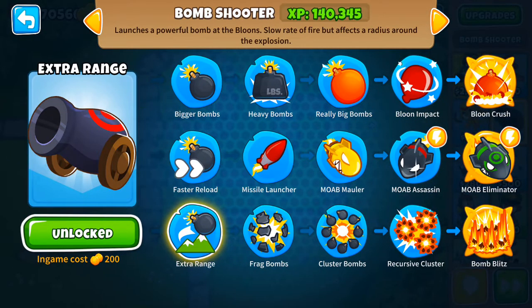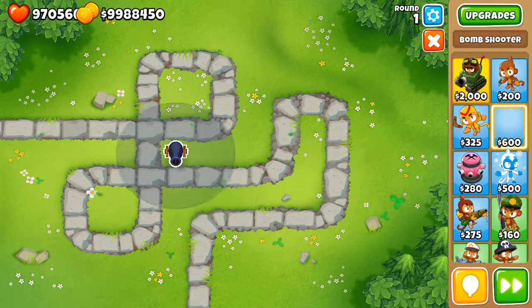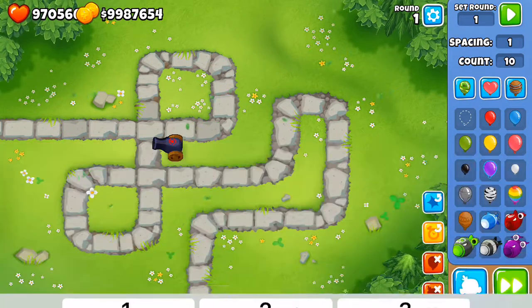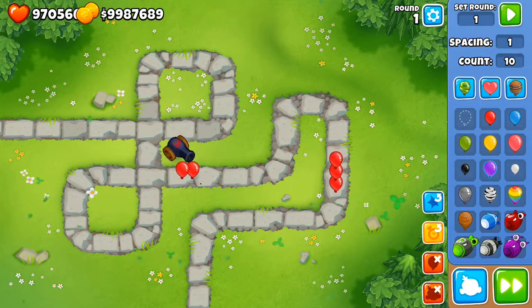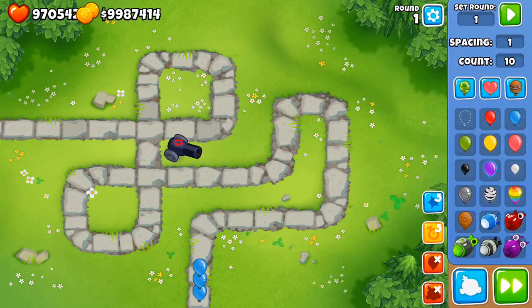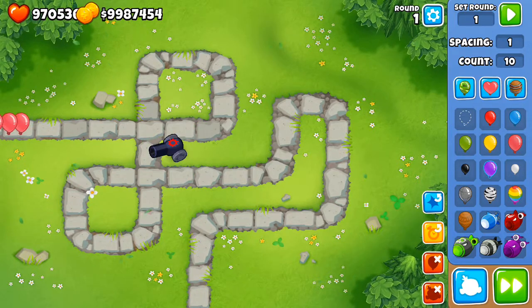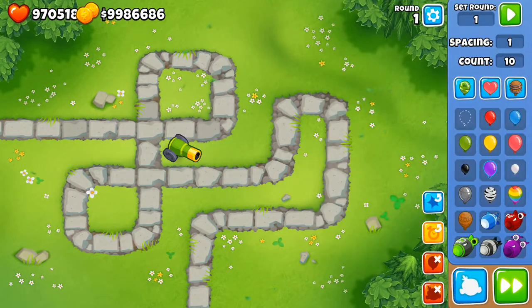Now we go to the bottom path, which is my favorite. We start with Extra Range - one of those upgrades that regardless of the tower isn't going to do much. But the later upgrades on this path are very helpful, like Frag Bombs - another old upgrade that sends out fragments, really helping by expanding the pierce. Cluster Bombs at 800 coins is a really good upgrade because it sends out fragment explosions.